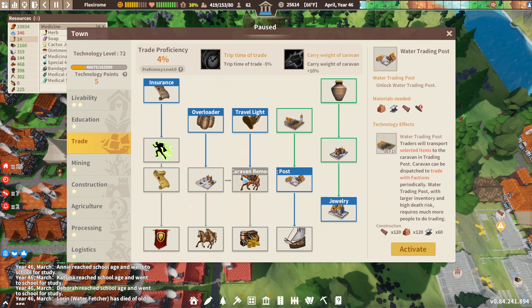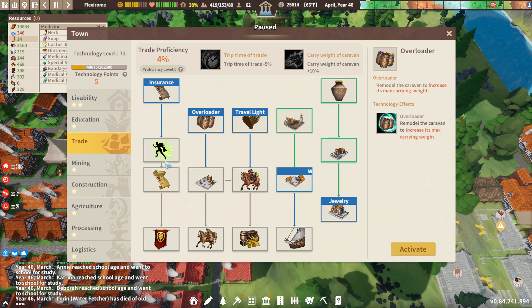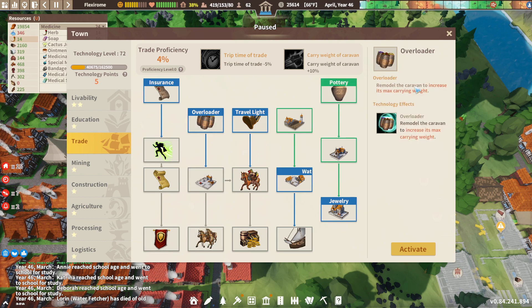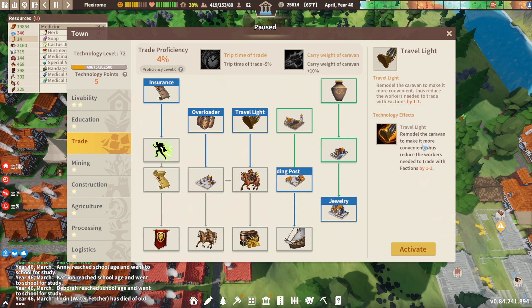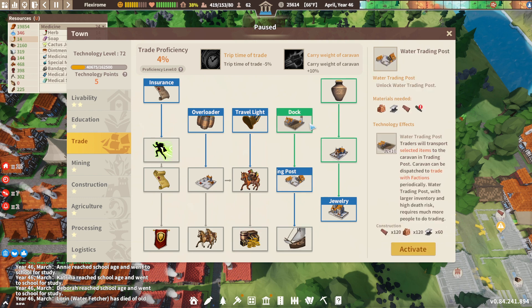Water trading post. Overloader. I'm not worried about caravans. Increase the max weight. Remodel the caravan. Trade contacts. Oh, maybe you can have like active trading.